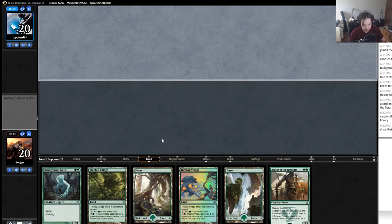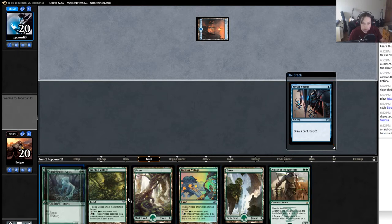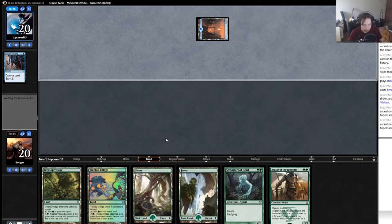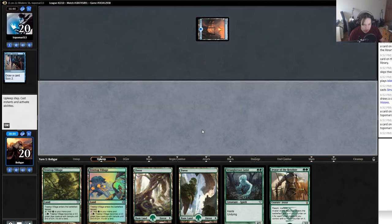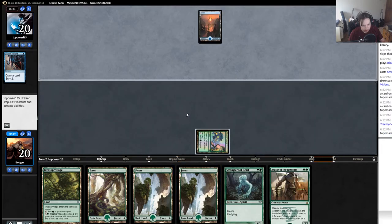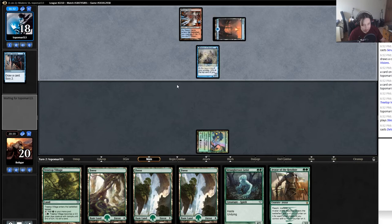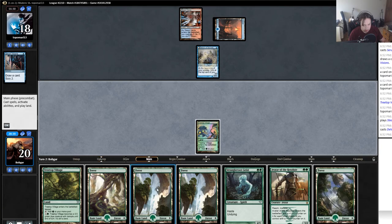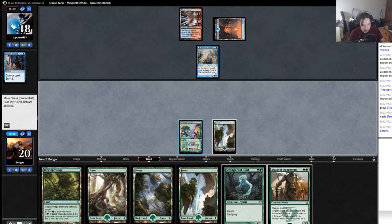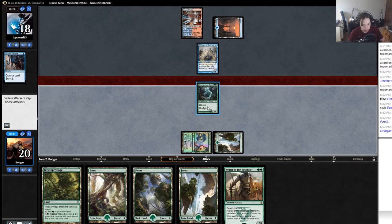I'm gonna keep this and hope — it's definitely not where I want to be, but the treetop villages are not as bad as they look. He's only serum visioning turn one, not putting down a delver of secrets which is good for me — or a grim lavamancer, that guy was pretty mean too. Depending on what I draw here — nope, wow, bottom of deck land draw. When it rains it pours. Probably should have kept the one lander. Going lower than this seems terrible. Maybe I should have even kept it at seven — like I said, this is a really bad deck to mulligan against.